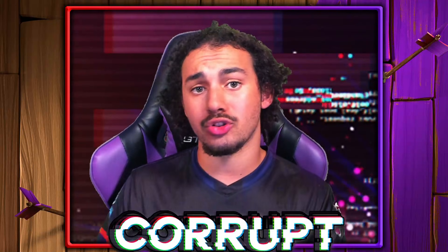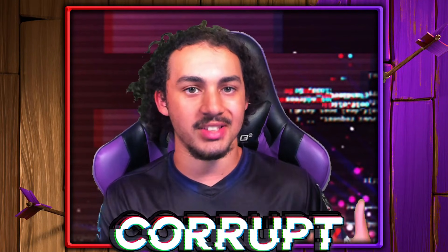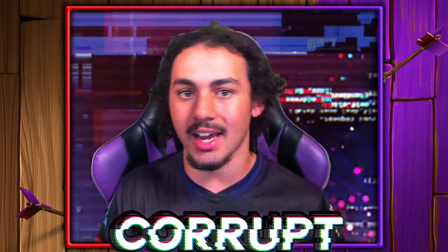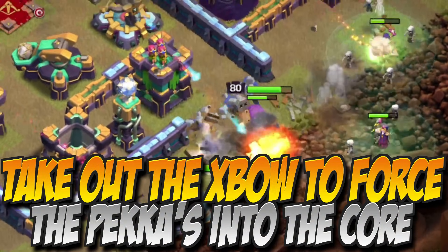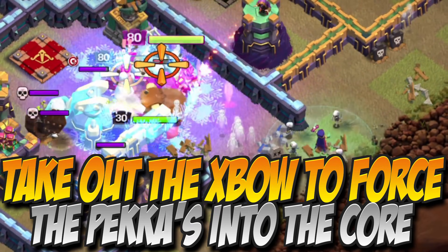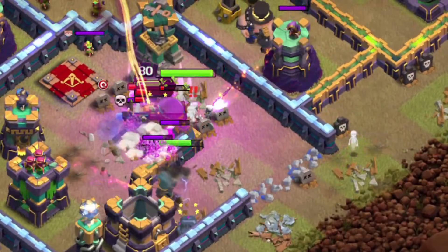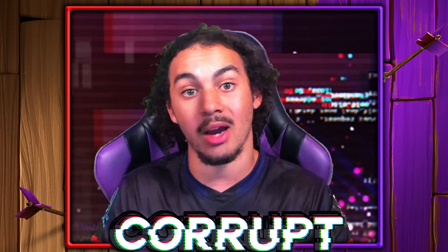Now in terms of controlling your P.E.K.K.A.s and Super Wizards, I found that most of the time they will wander onto the outside. The only way for them to stay inside the base is if the X-Bow from the Queen Compartment gets taken down, which is why using the Barbarian King to go in for the X-Bow and that area is really, really important. That way you can control your P.E.K.K.A.s and Super Wizards so they don't go on the outside.